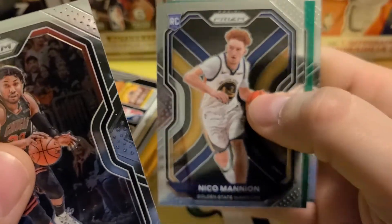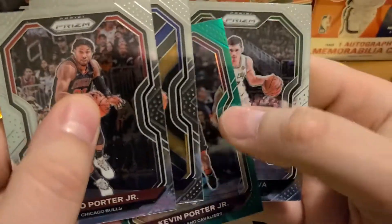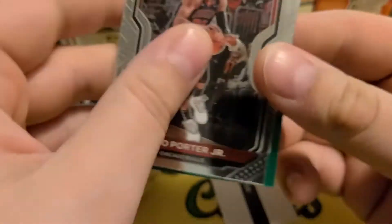Nico Mannion — not one of those must-have rookies, but still pretty cool. Got a green Kevin Porter Jr. — guy's tearing it up. And we got Oursoff as well.